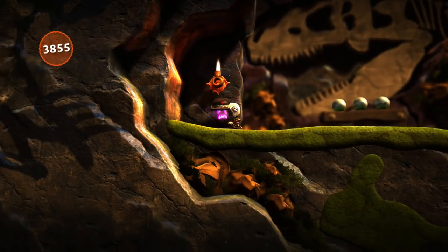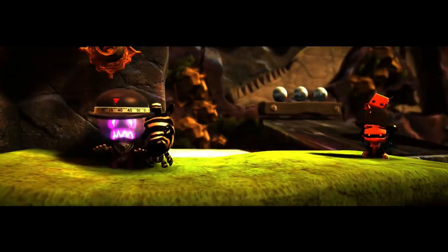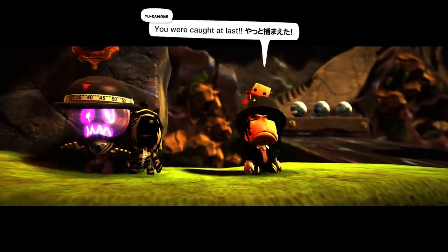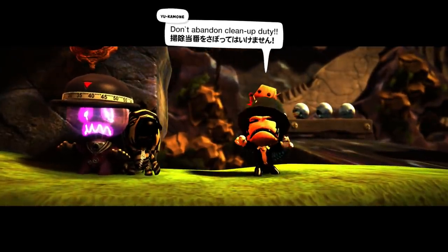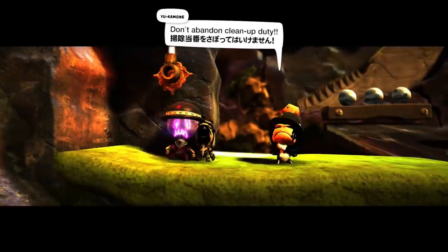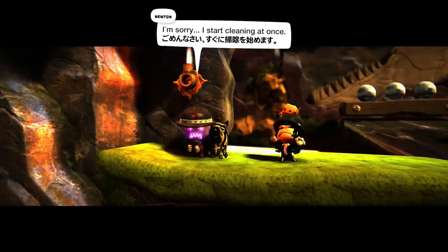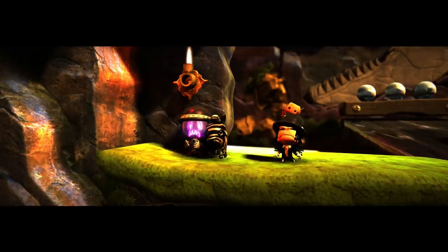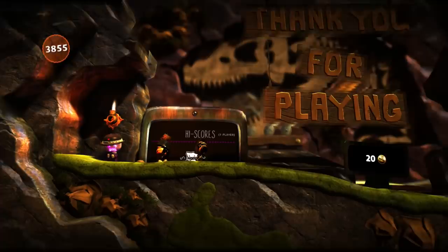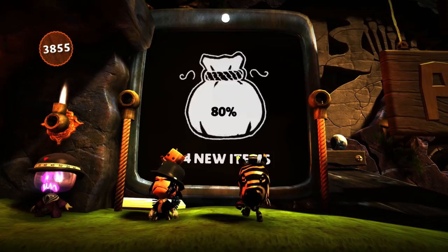Oh, there's Newton! Go get him - gotcha! Ha ha, gotcha! Let's get him, Yukimone. He's relieved. You were caught at last. Take that, Newton. We got you in our clutches. Don't abandon cleanup duty. So is he still being punished from his acts in the story mode? I'm sorry, I'll start cleaning at once. Stinking Newton, thinking you can just get away from your cleaning duty. But there we go, the level's complete. That was so much fun. Thank you for playing, thank you for making it. What a fun little adventure through the Fossil Desert.